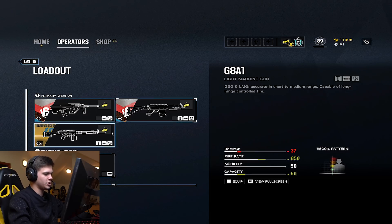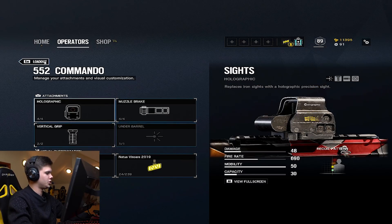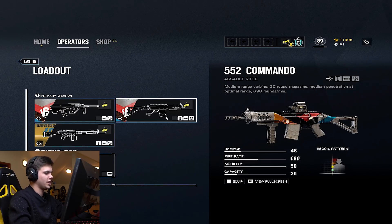Moving on to the 552 Commando, which is, in my opinion, the best gun for IQ. Just for the fact that it has 48 damage, which is insanely high. Zero recoil. The fire rate is the only off-putting thing, but because of the damage output, it doesn't really matter. You're going to be killing enemies in three bullets with a chest shot anyway.